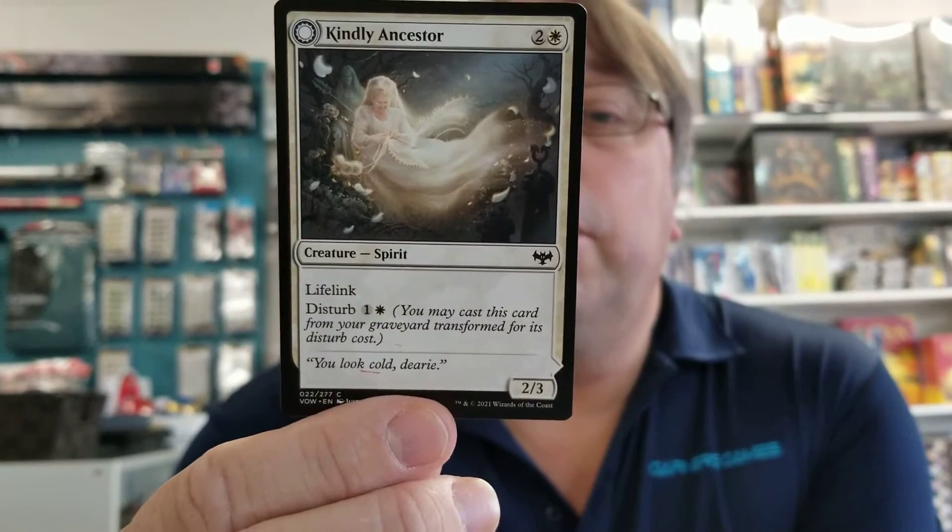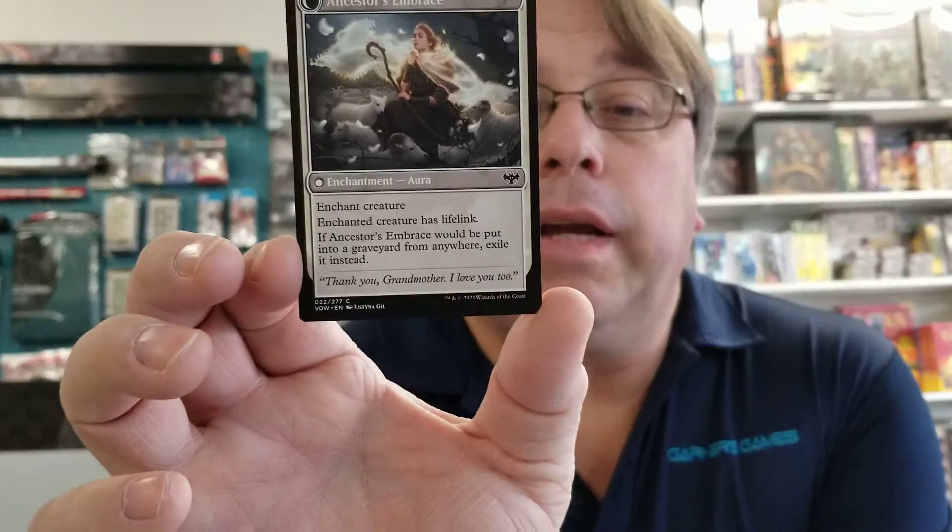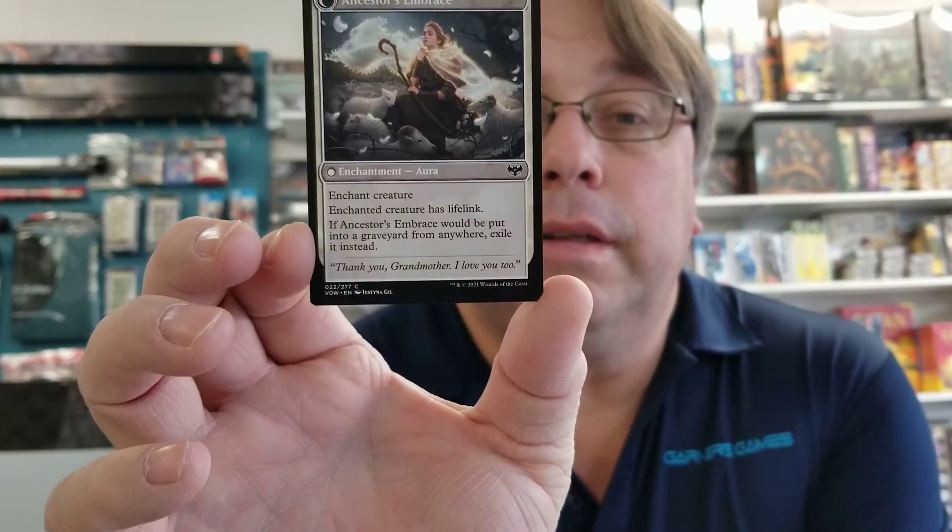My number four is going to be this one right here: the Connelly Ancestor. It's a three casting cost lifelink, two-three. But should it die, you can recast it from your graveyard and it becomes an enchant creature which gives lifelink — which when you throw that onto one of your bigger, more powerful creatures, is extremely useful.